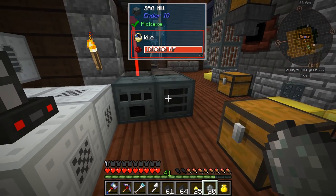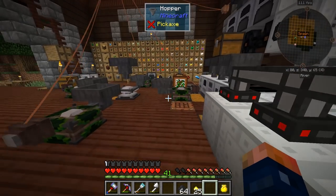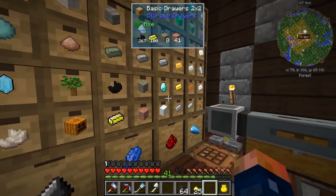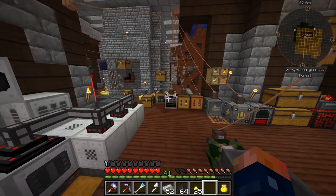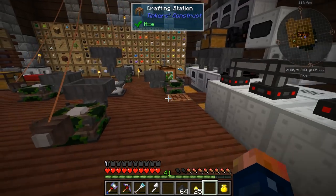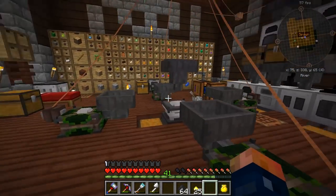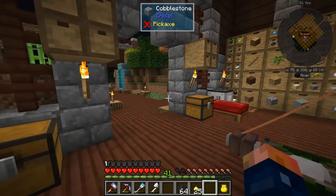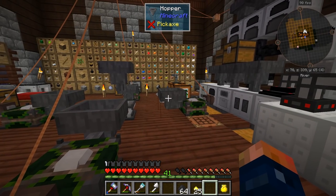Taking the silicon to the alloy smeltery and combining it with some coal dust and iron to make electrical steel. We're about out of iron - we're probably going to have to go mining, or we need to get our automated mining up and running so I don't have to mine anymore.